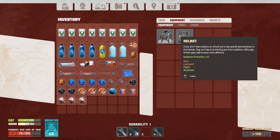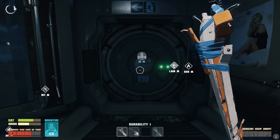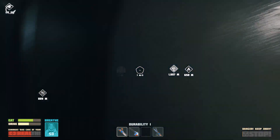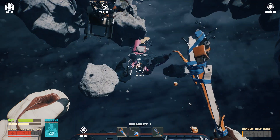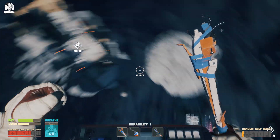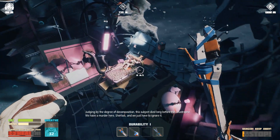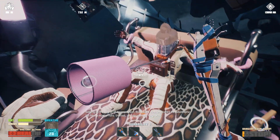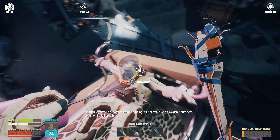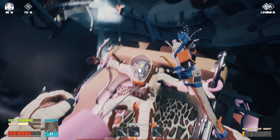Wait - helmet! 'If you don't learn physics at school and screw special lead antennas to the helmet, they can help in protecting you from radiation, although thicker glass will be even more effective.' So we need glass and lead paint. Let's save the game right here. One final excursion into the unknown - that's too far, let's try going down here. Everything seems so far away. Oh there's air in there! Is this the babe? No - 'with a degree of decomposition this subject died long before the catastrophe - we have a murder here Sherlock, and we just have to ignore it.' Someone got murdered!